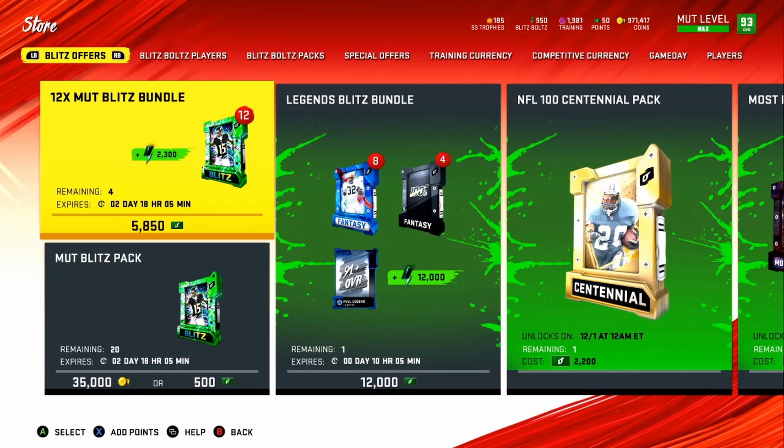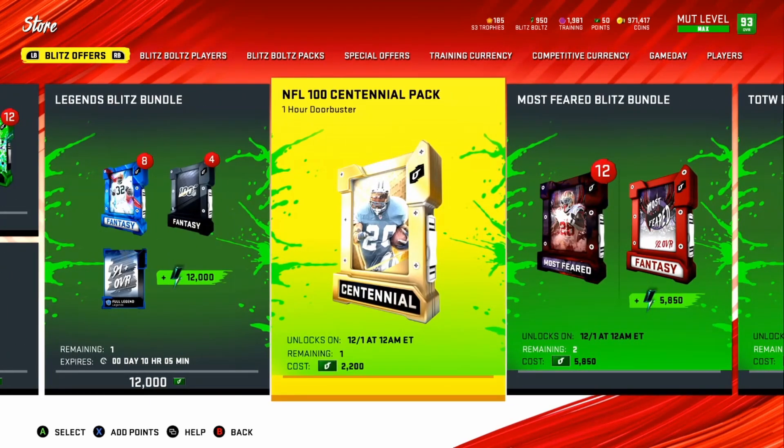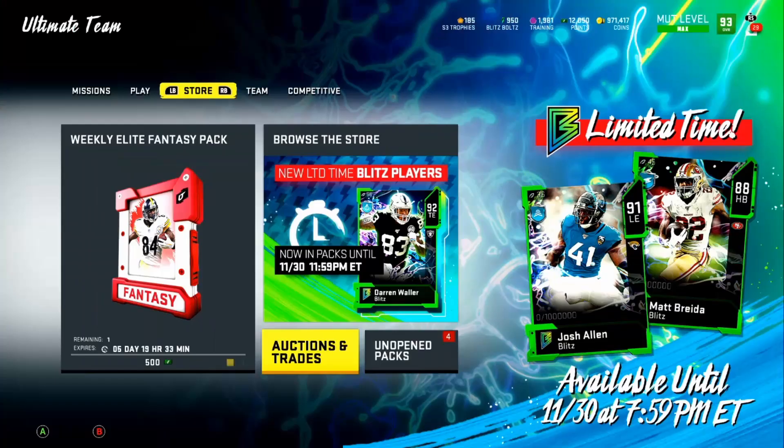I'll open a little bit of other packs, but first I'm gonna show y'all what to be looking out for later today, which is the NFL 100 Continental Pack. They have not said what's exactly in this pack, but I'm guessing it's any full NFL 100 player. It's only $20 and I highly suggest opening it. Also make sure you're watching the auction block because prices will drop for this.